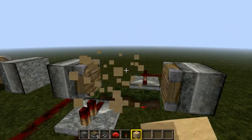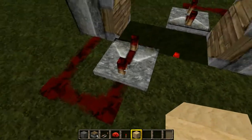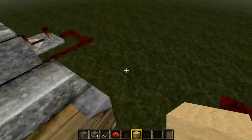To stop it, you either destroy the blocks or destroy the redstone. You can't add any levers to turn it off because it won't work otherwise.